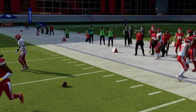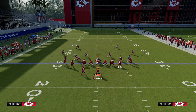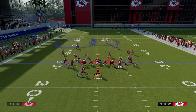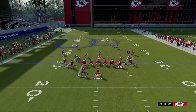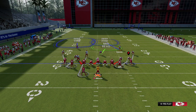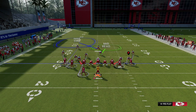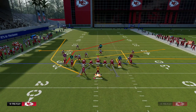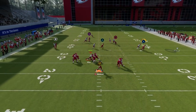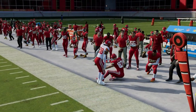Literally every single route in this play will beat man coverage consistently. They're going to have to have more help over the middle of the field, safety help over the top on the left side to take away the running back, their user to take that skinny post up the seam, and then help down here to guard the slant or whatever — potentially something like a cloud. There are just a lot of adjustments they're going to have to make. And by the way, our first read is this quick baby out route to the tight end, which is back as one of the best quick routes to attack man-to-man coverage.